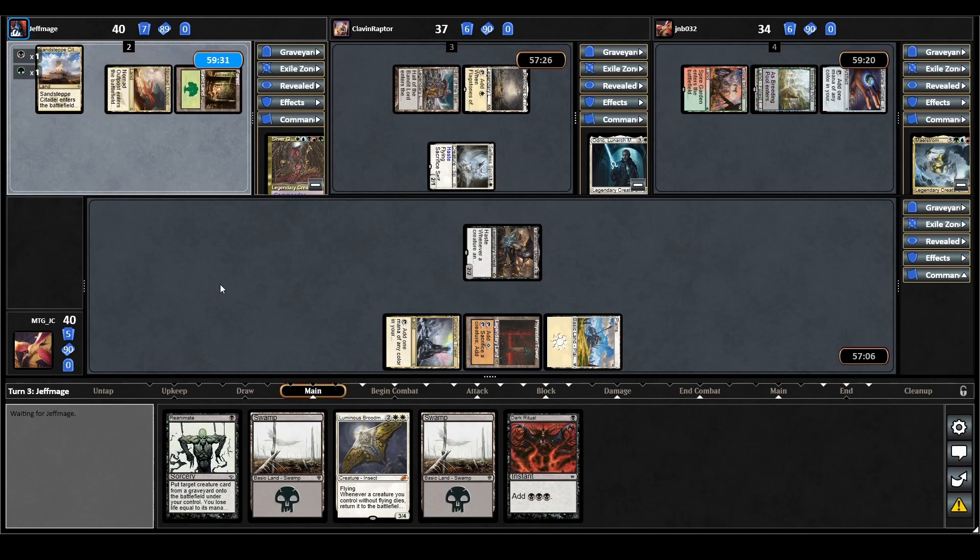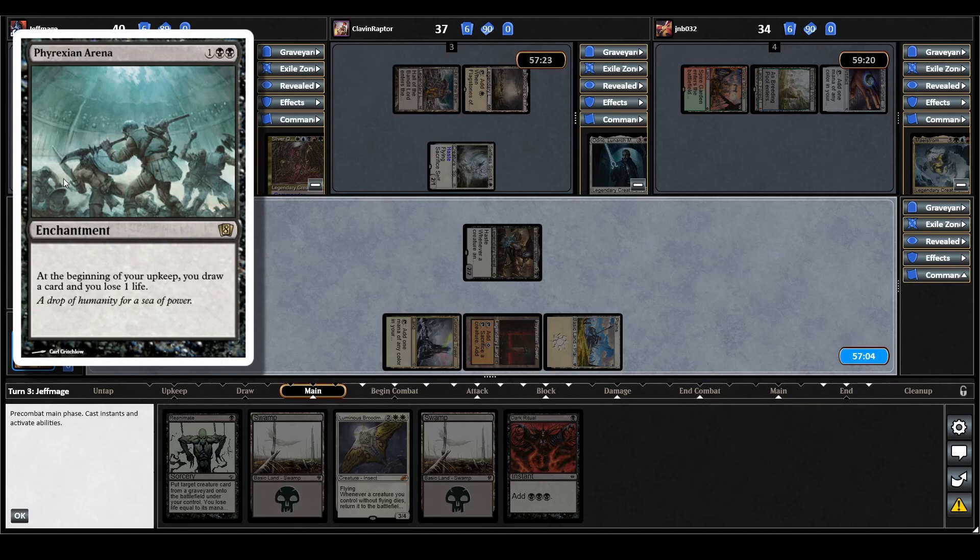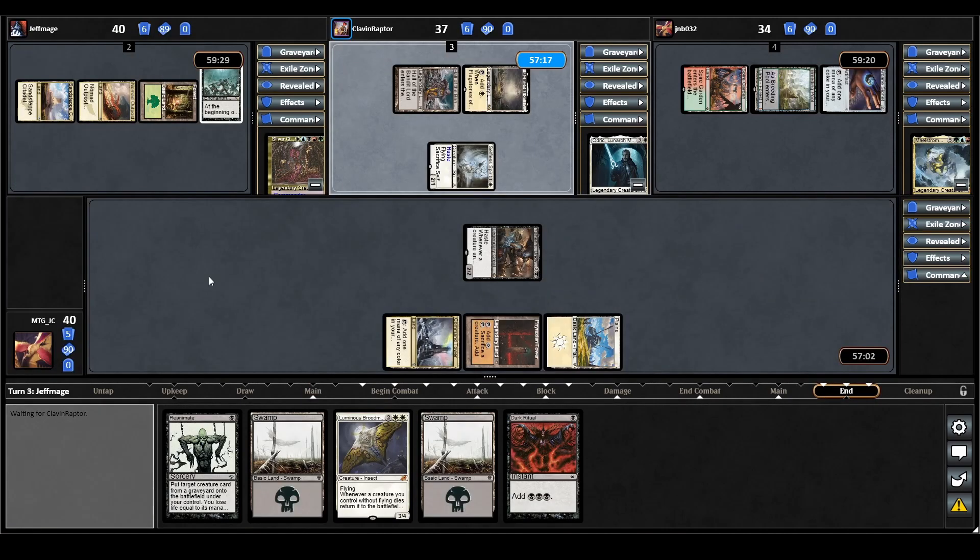Sliver Queen plays a land for turn and now casts Phyrexian Arena — at the beginning of your upkeep you draw a card and lose one life. And that is it for their turn.